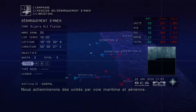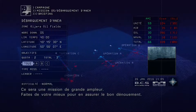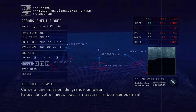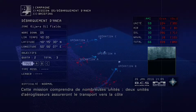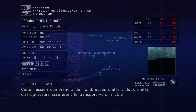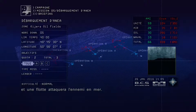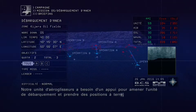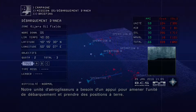We're sending in units by air and sea. This is going to be a large-scale mission, so do all you can to see it through to the end. This mission will be divided into multiple units: two hovercraft units bringing our landing units to shore, and a fleet of ships to attack the enemy from out at sea. Our hovercraft unit needs support in order to bring in the landing units safely and for taking over points on the ground.